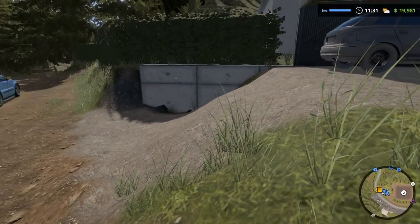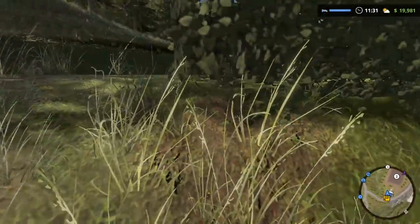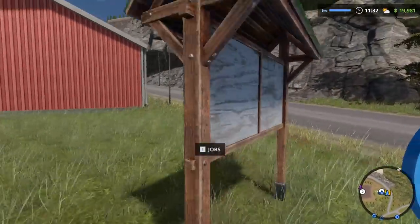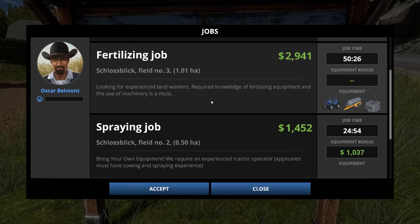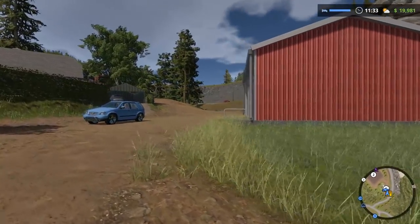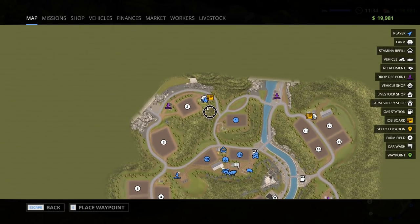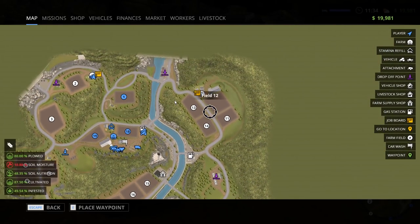Look at this guy's driveway - that's going to be a little hard to get up there. I think perhaps this is where we can take jobs - there's a watering job that'll take about 30 minutes and give us a thousand dollars, and cultivating jobs. So there are many ways to make money without just doing regular farming. It doesn't look like we can buy the farms outright, but each farm has their own jobs and fields we can eventually purchase. For example, this farmer might own fields 2 and 3, another might own 7, 4, 5, and 6.